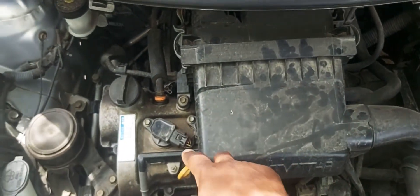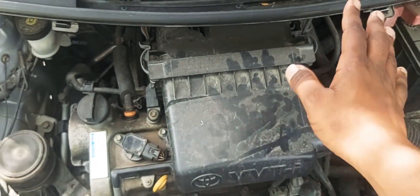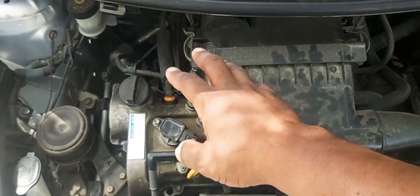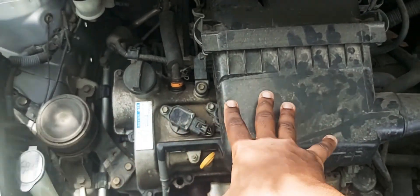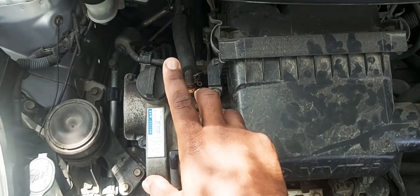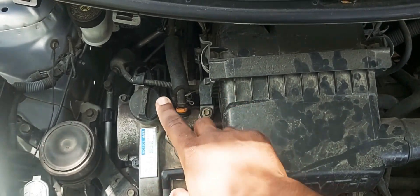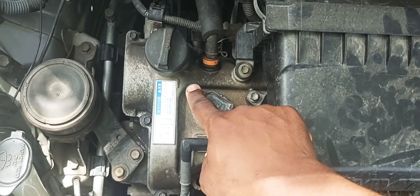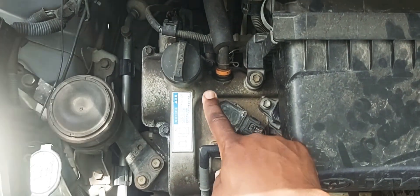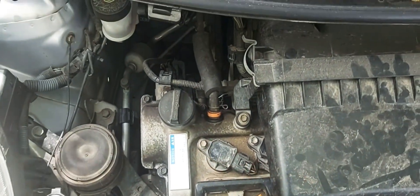To get access to all the coil packs and spark plugs, first off remove this air box. All these cars are held down with a 10 millimeter. Be careful when you take them off — when it's time to put them back in, make sure you don't over-tighten these bolts because they have the tendency to snap. Trust me, I've snapped one and it was a pain to get out.